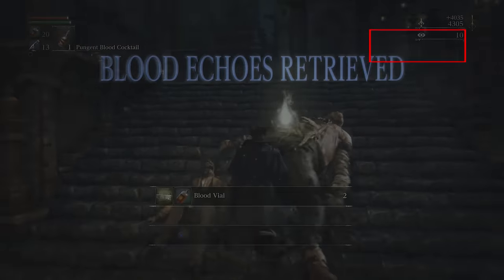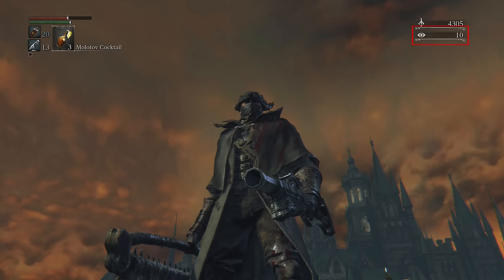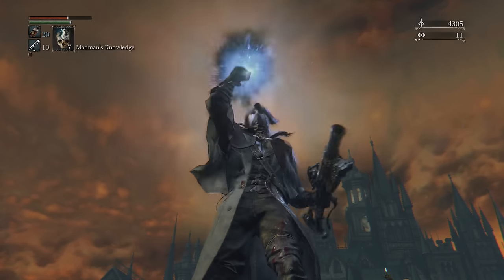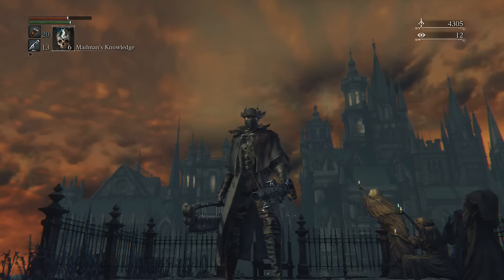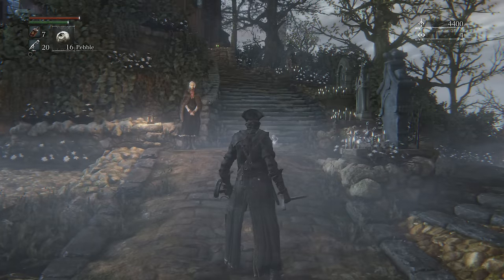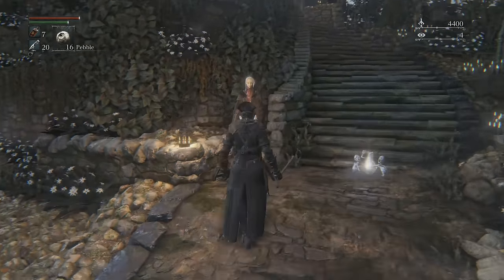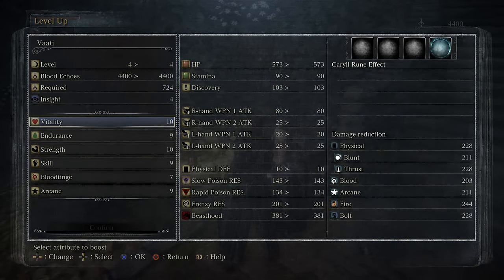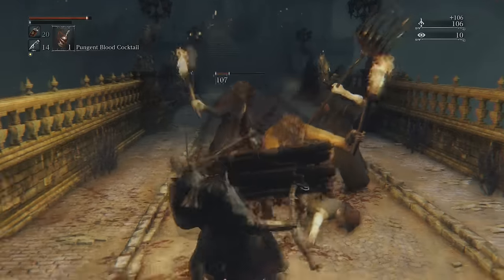Below your echoes is your insight counter. Insight is consumed whenever you want to initiate multiplayer, and allows us to better perceive the world around us. You gather it most commonly from encountering bosses, but you can also acquire it by consuming the item Madman's Knowledge. With more insight, you start seeing things, and as soon as you have one insight point, the doll in the hunter's dream will come to life. Every time you invest your blood echoes in one skill, you gain one level, and every time you level, the next level will cost more echoes. But while your stats matter, what matters more is your skill at playing the game — a good player can get through most of this game without even leveling up at all.